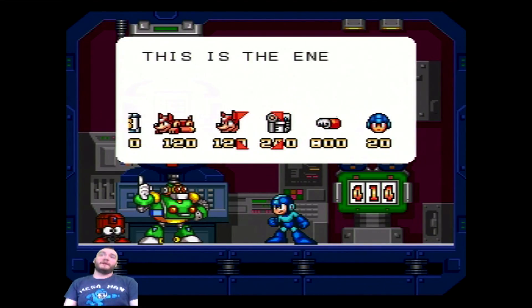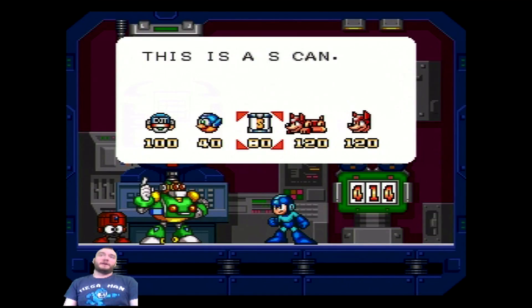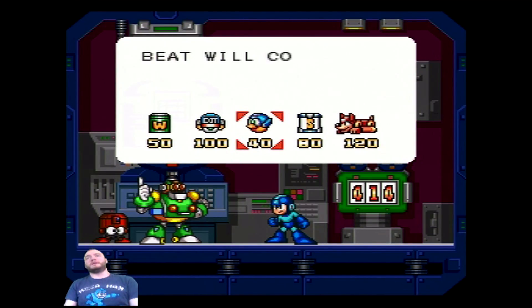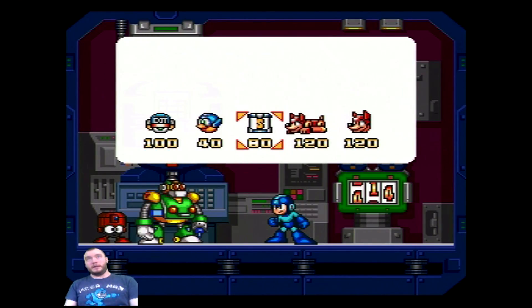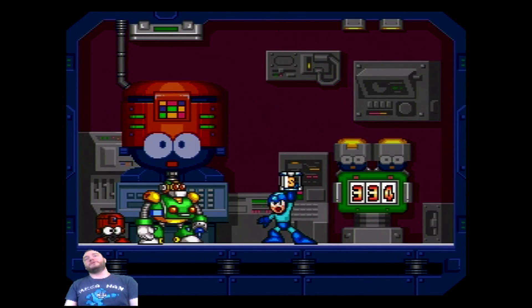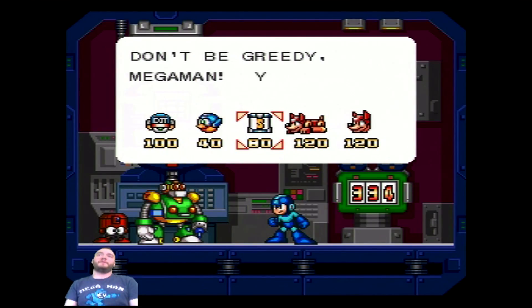Things that you can find in the stages. Since I grabbed all those things in the stages, I don't have to buy them here. Beats Whistle saves you from a pit one time — I'm just gonna try and avoid any pits. We want one S-Tank, because you can only carry one. Definitely want that. It's effectively a fifth energy tank.